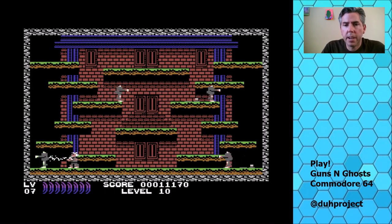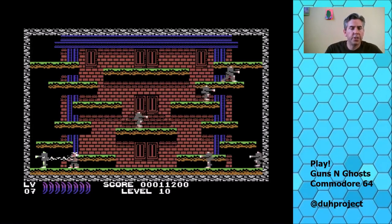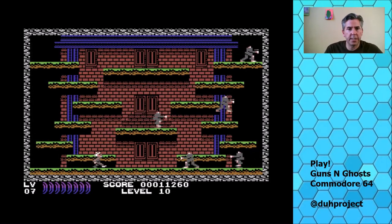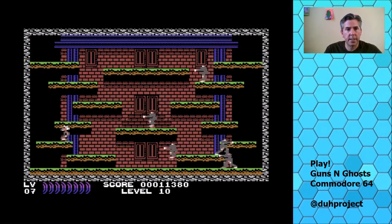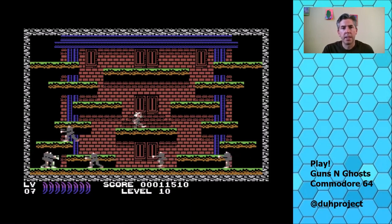Anyway, I don't want this video to go on too long — you get the gist. There are 70 different screens and this is level 10, so you can imagine there are 60 more screens with different enemies. The game is quite a bit of content, but it just gives you a little taste of the Commodore 64 homebrew environment — games are very high quality. Thanks for watching.